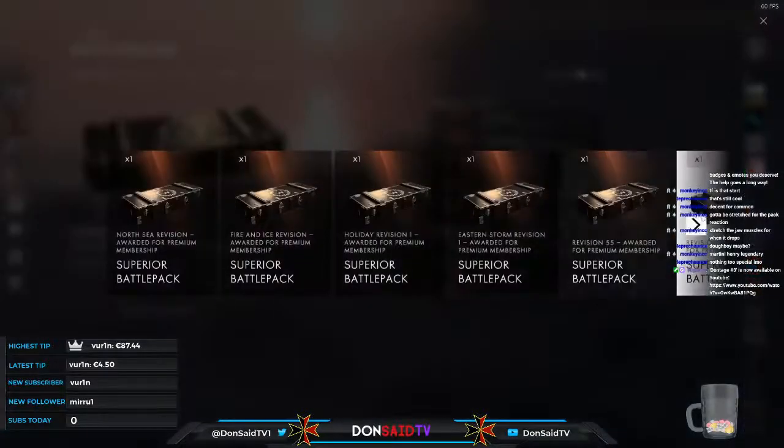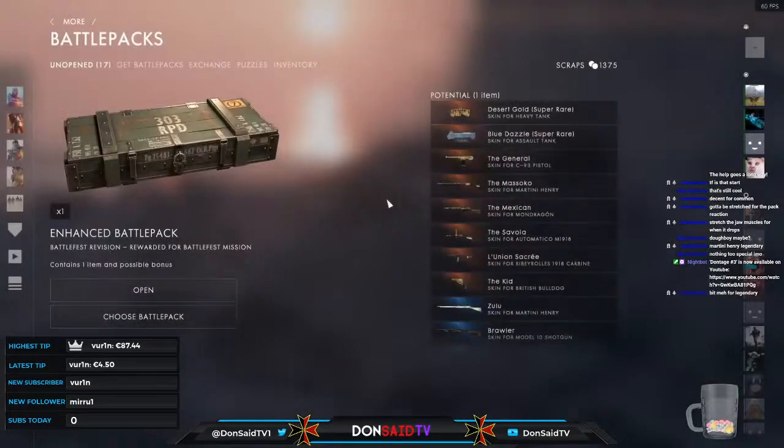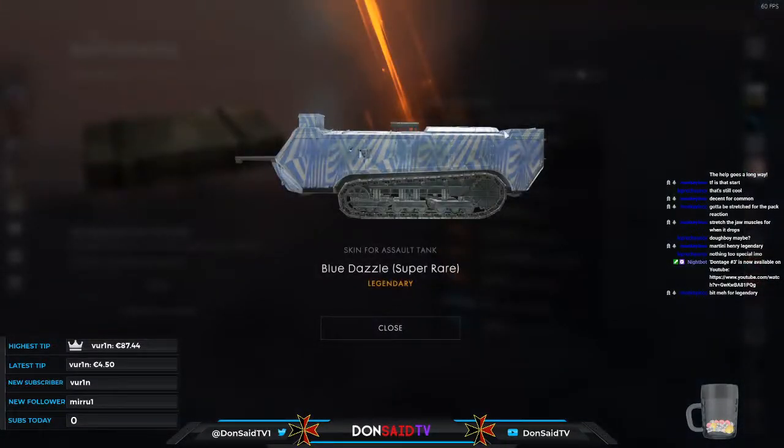On to our final rare case for this evening — a legendary! Now I remember seeing the desert gold and blue dazzle in cases. The desert gold — a fiery tiger pattern of sorts. The blue dazzle reminds me of camouflages in World of Warships. They actually used these pattern styles on warships to confuse enemy gunners when ranging shots, so it's historically cool.